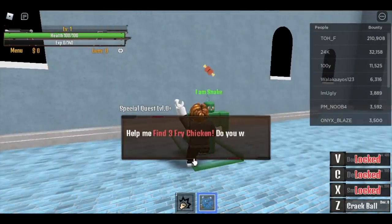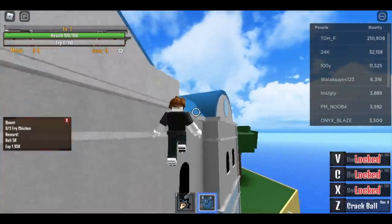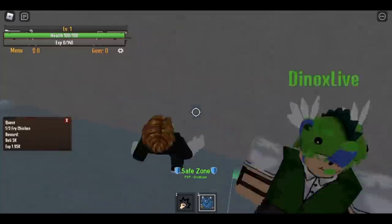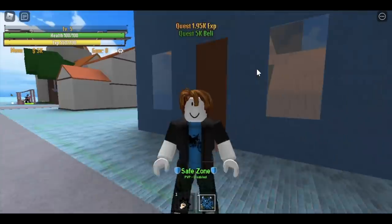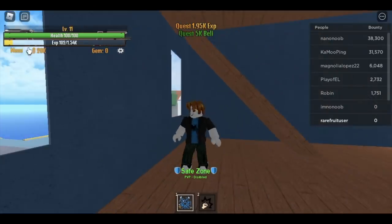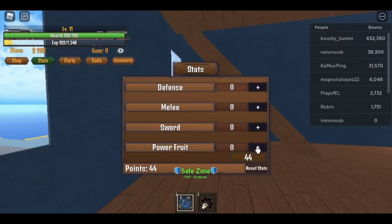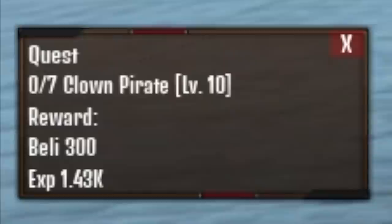First off we need to do the 'I Am Snake Dude' quest — a special quest for level zero. He will ask you to look for three chickens. Here are all the locations: one spawn point and the black market tower building. You're gonna do that until you reach level 11. I always do server hopping to make sure that the chickens have already spawned, to save time.